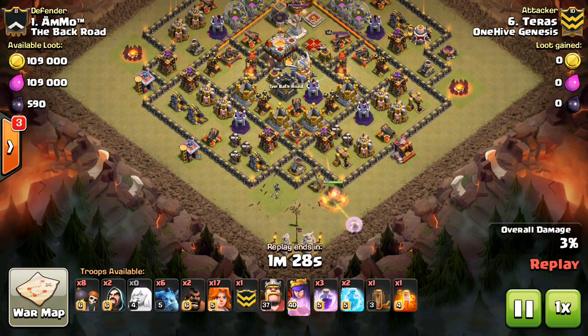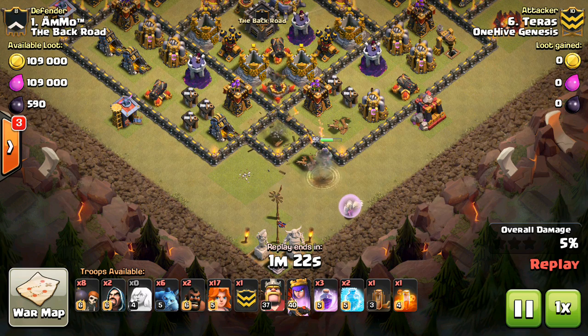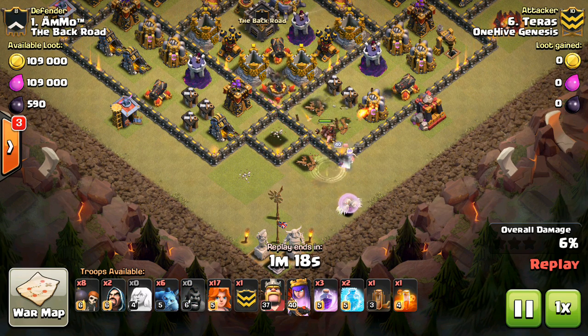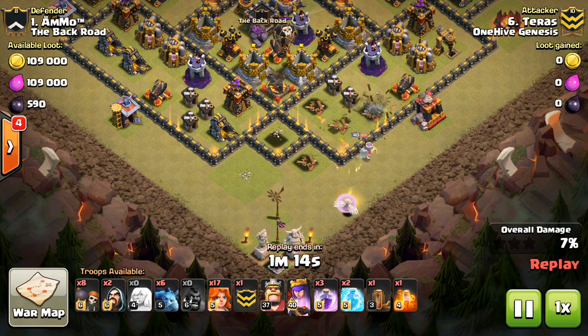We're going to take a look at Terrace's attack. He drops down the healers first, which is kind of cool, just to make sure that as soon as the Queen goes down she's going to be healed, because obviously the healers won't go anywhere unless there's something to heal.